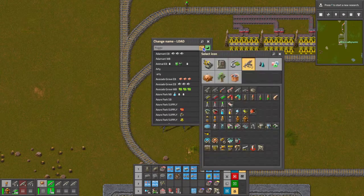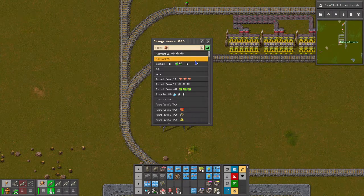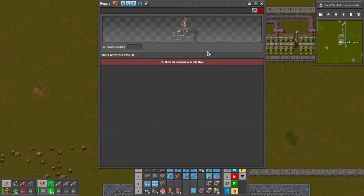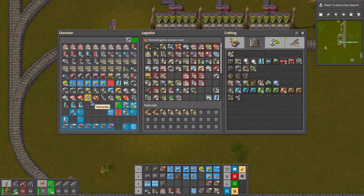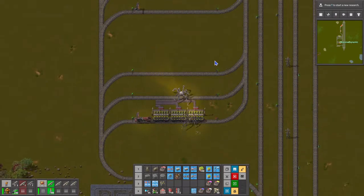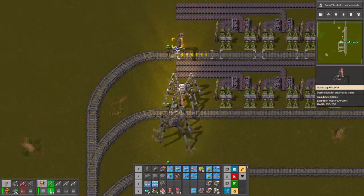And this is going to be productivity modules. That's going to be out - so we go O, U, and T. Like that. And we'll add a train there. And so we do need that station, because we're going to have to bring in fuel.